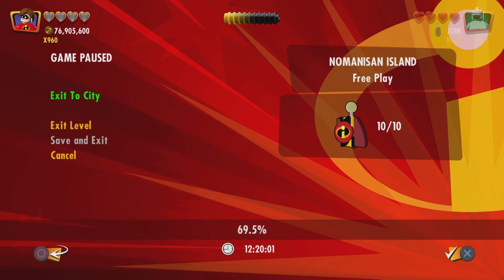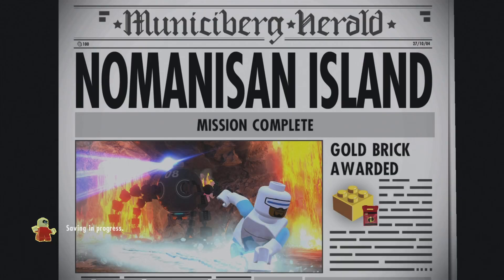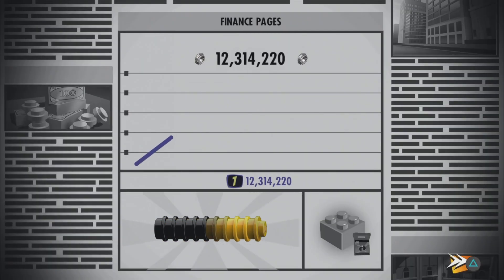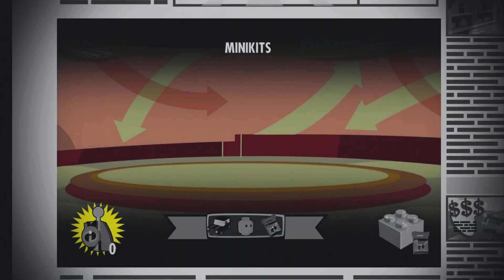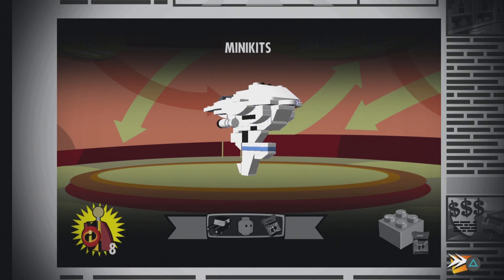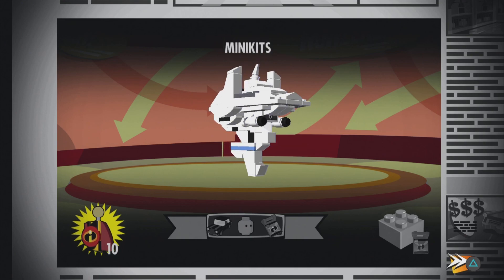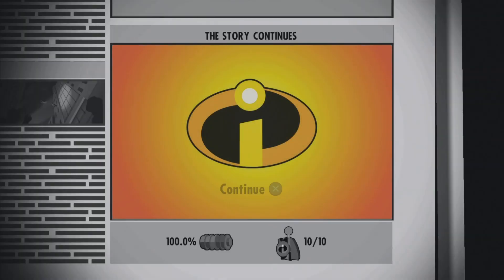So let's exit to city and save and exit. Awesome. No Man of Saiyan Island — mission complete. We already got the true super, which gets us another character token and gold brick. Maybe it's one of those little pods. Micro Axiom? The Axiom is from WALL-E — interesting. Alright, that is me for today's 100% walkthrough. We'll see you in the next one. So long and goodbye!